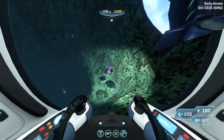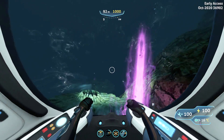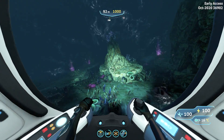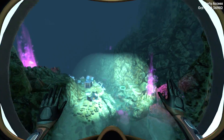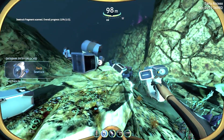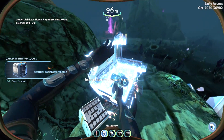We haven't found the fabricator module in this area, so let's go to another area where we can find one guaranteed piece of a fabricator module. If we get out of here and go right over here — to the right of the crevice we just left — there will be this little crash site which will contain some fragments. As you can see, we can scan in the sea truck fragment. There is also a fabricator piece, and right next to it we have the aquarium module.